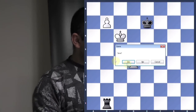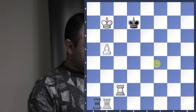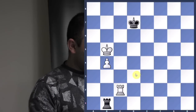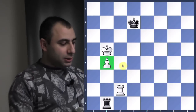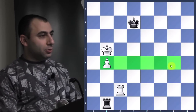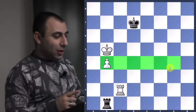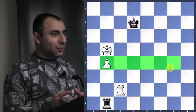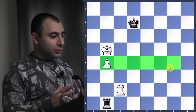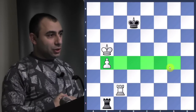The same Lucena idea works if you have a pawn on files b, c, d, e, f, or g — you use the same method. If you have a pawn on the a or h file, it's not going to work because it's very drawish. Now let's take a look at the Philidor position.